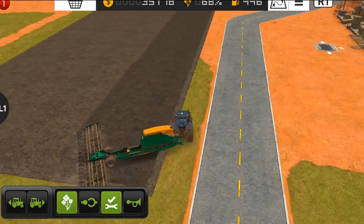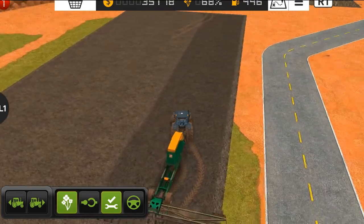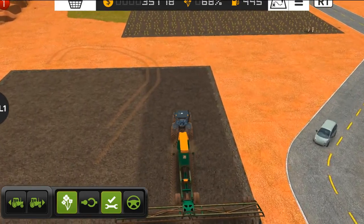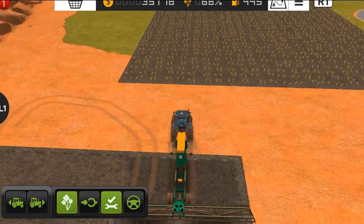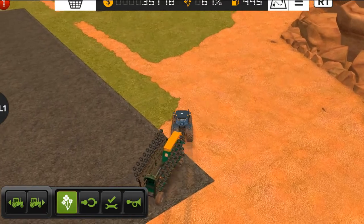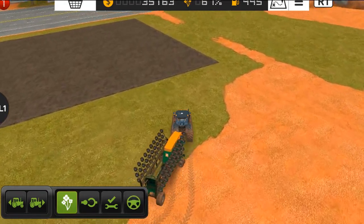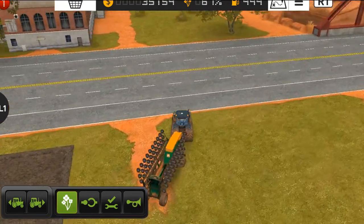We just missed some of the field. Sometimes you really have no control over your vehicles — at least that happens to me. Alright, I'll plant the canola in other fields later. I've already set up everything, and now we just need to plant canola in one other field.